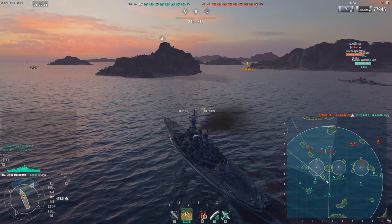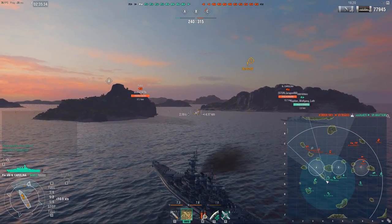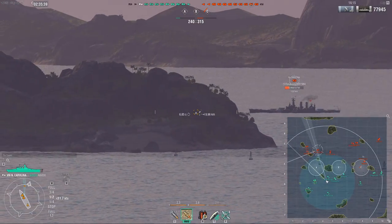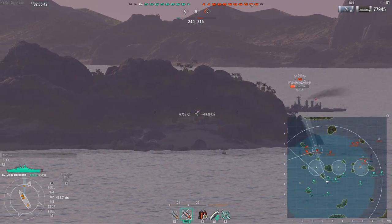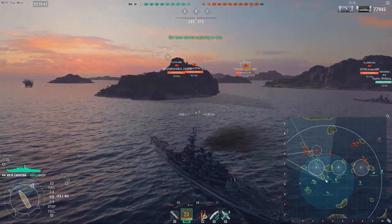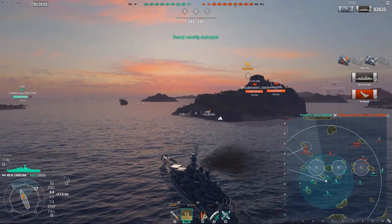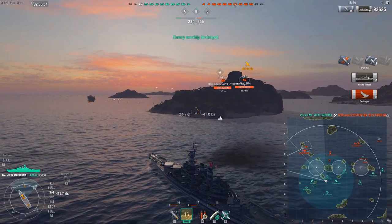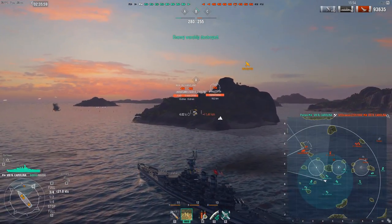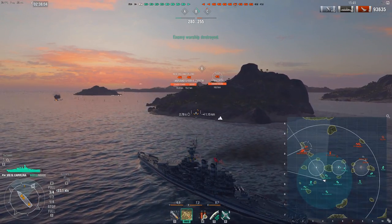Since I run the concealment build — which I highly recommend on battleships — I'm able to open fire from stealth. This poor NC, just trying to make it to the edge of the map, doesn't have much reaction time. He would have to turn extremely sharply to dodge, but it's already too late. That was a massive amount of damage. That enemy NC got killed in two volleys just four minutes into the game — the enemy tier 8 battleship already taken out.